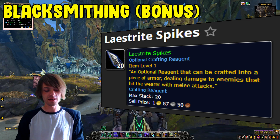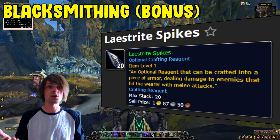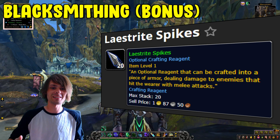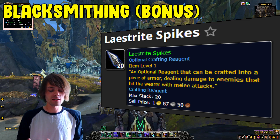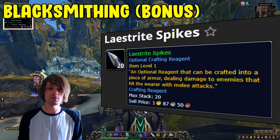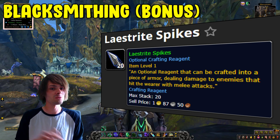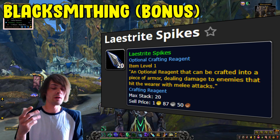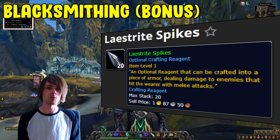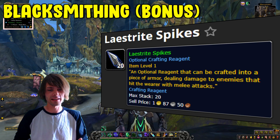Back to blacksmithing, we have some bonus profession stats. The Laistrite Spikes work like a shield spike from vanilla — if someone hits you, they take additional damage. The Laistrite Plates give you bonus armor. This is definitely something to look into when leveling blacksmithing — maybe craft a shield or shoulder pads that give tanks more armor or a bit more damage for something like a fury warrior.